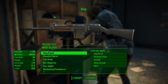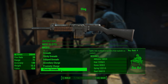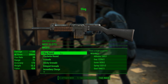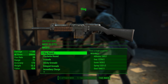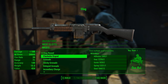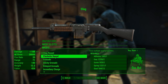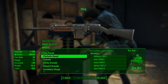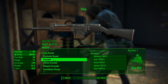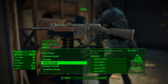Where this weapon really shines is at the workbench. You can change it to any of these different projectile types. A slug round is a single large projectile doing a lot of damage. The flechette round fires a bunch of really small projectiles, kind of like a normal shotgun. Then we have the grenade, which is basically a grenade launcher — nothing too crazy there.